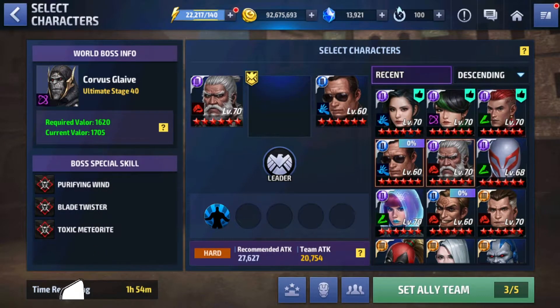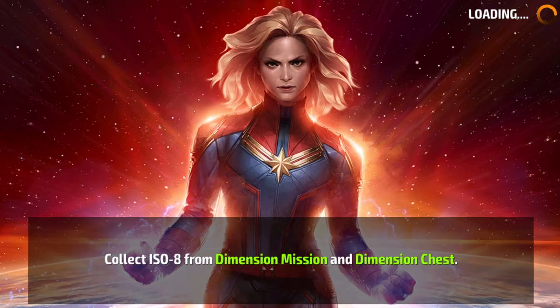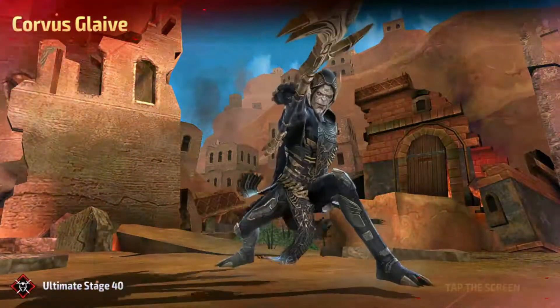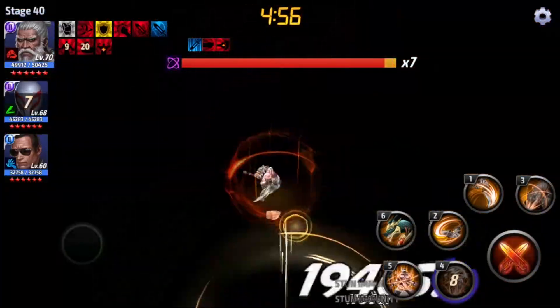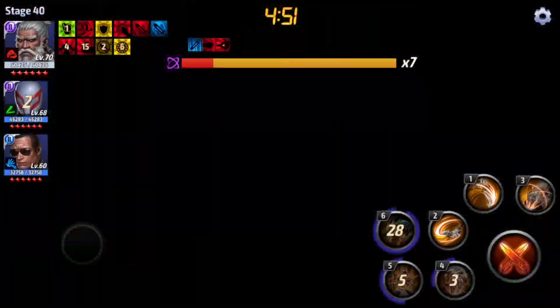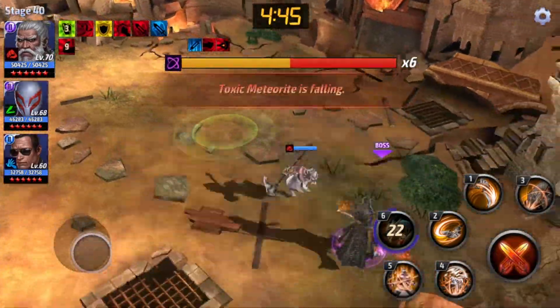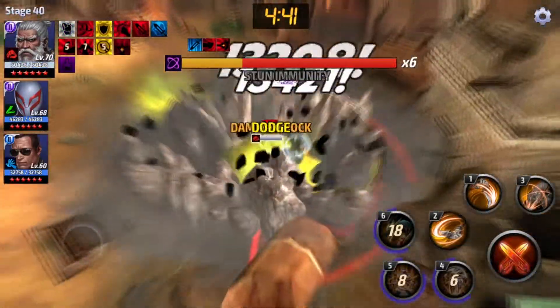We'll shift to Spider-Man 2099 with no strikers and see what the damage output is in the Corvus Glaive stage. CDP of Energy is the best option for him because of the chain hit damage. Fourth skill followed by the fifth — whoa! Fourth skill again, dealing better damage. Corvus Glaive is an easy world boss, I know, but at stage 40 with enough dodge from Corvus Glaive, this is going pretty good.